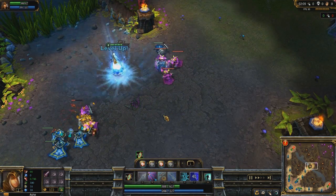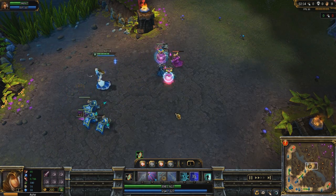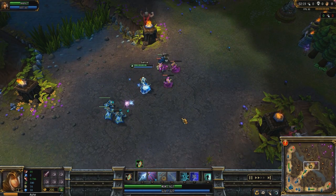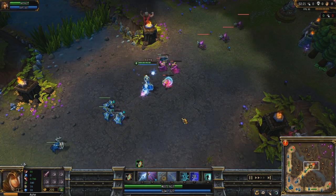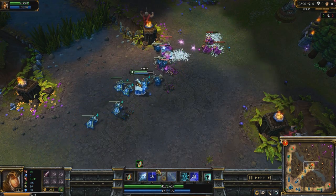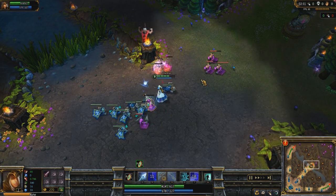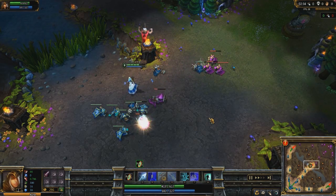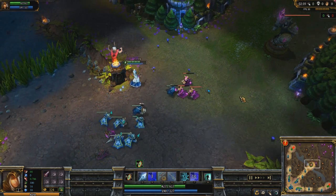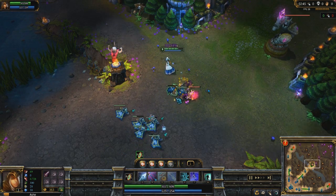I'm going to zoom in here a little bit. You want to make sure that you get every last hit possible — you don't want to miss any if at all possible. These minions look like they're all going to die at the same time, so I'm going to shoot one and then volley the other two. In terms of skilling, really the only thing to pick up is Volley. There's nothing else for Ashe that's really going to help. I'm just dumping my other points in Frost Shot.